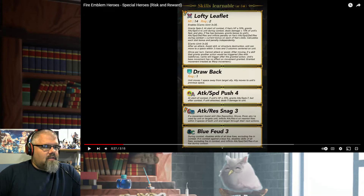After an attack, assist skill, or structure destruction, unit can move to a space within three rows and three columns centered on unit. Once per turn, cannot attack or assist if moving. If a skill that grants another action would be triggered — like Gale Force — Canto will trigger after the granted action. Unit's base movement has no effect; granted movement is treated as a warp. Okay, so it can still be affected by Medeas.